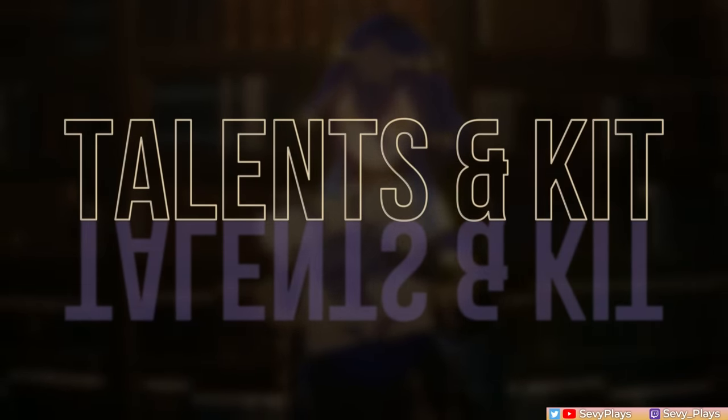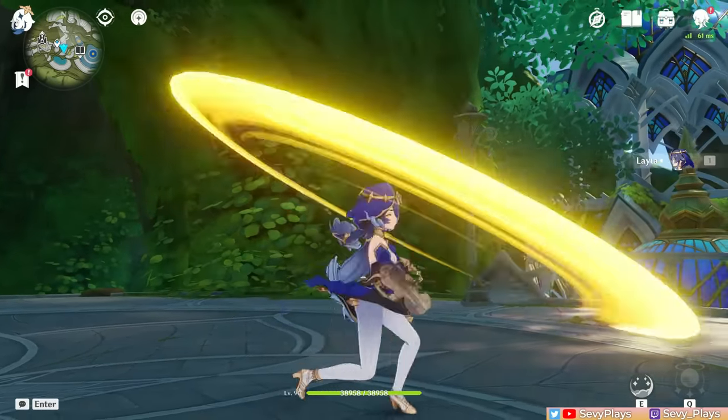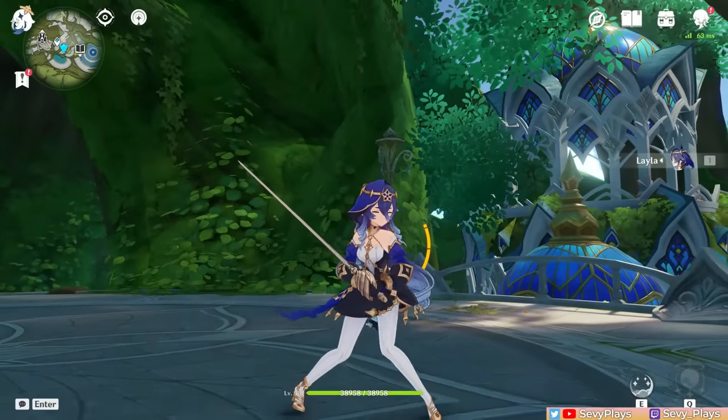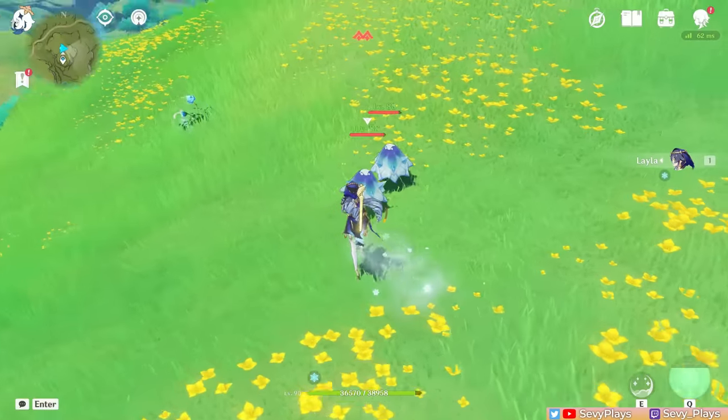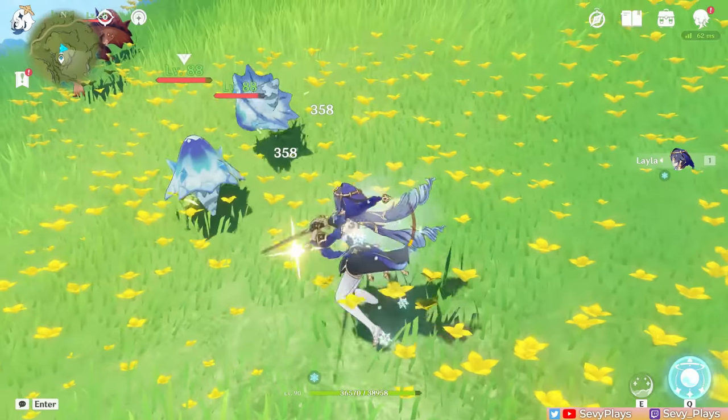Starting with her talents, Layla's normal attack is a 3-hit combo of physical damage along with a charged attack that costs 20 stamina, all of which scale on her attack stat. But since Layla is primarily an off-field unit, you can generally ignore these.